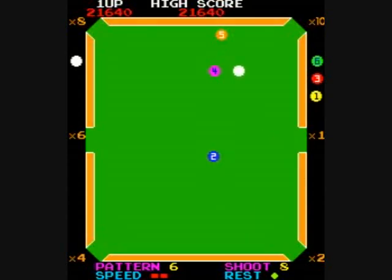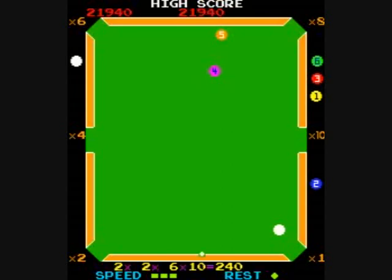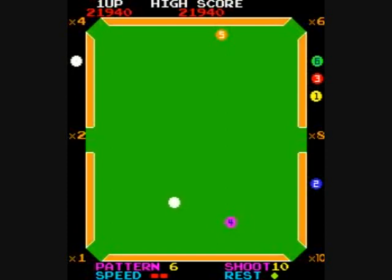A number of pool games had a trackball, and that might have been the best control. This one just has a joystick to move the marker around. I liked Side Pocket's setup where you would see a line leading to the dot — very, very helpful. This does not have that, obviously.